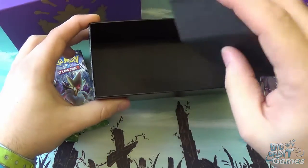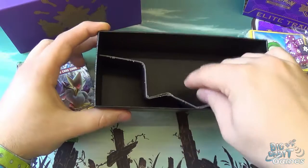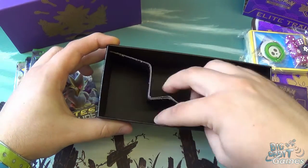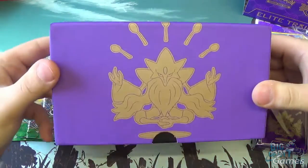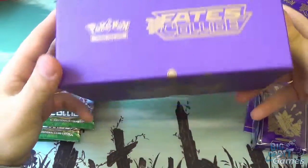You've got another little dividing piece in here, mostly for storage — you could use it to help divide up some of your collection, but generally speaking I usually throw that bit as well. Once you put the lid back on, you have a lovely storage solution for all of your brand new Fates Collide cards.